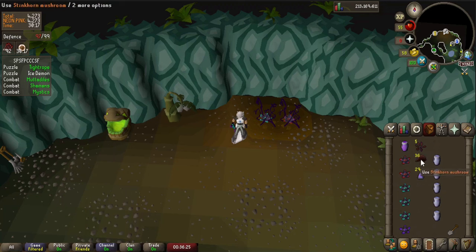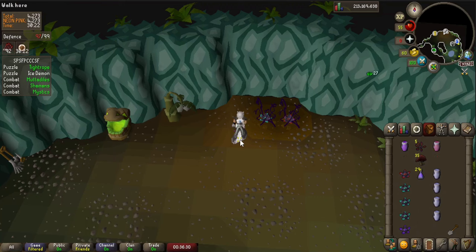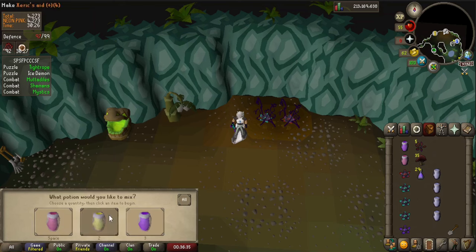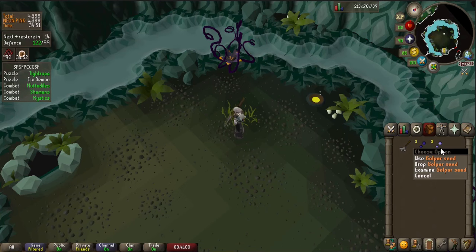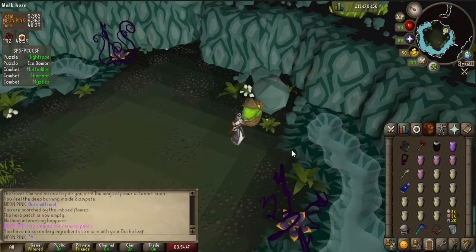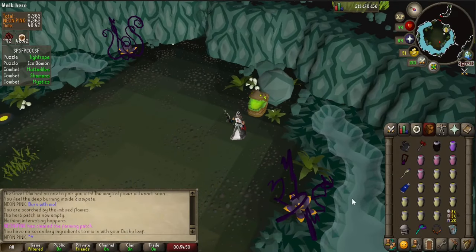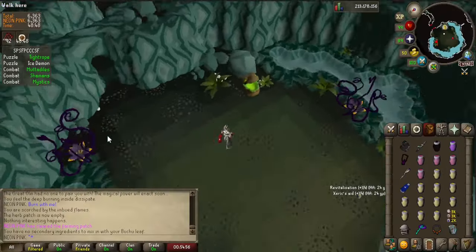Buchu plus Xerician fabric makes prayer enhancers, which regenerate prayer over time. Buchu plus mushroom makes revitalisation potions, which are just super restores. Buchu plus endarkened juice makes Xeric's aid, which are saradomin brews. If you didn't get any seeds or forgot to pick them up, you can rake the patch at the entrance to Olm to find some. This is what your inventory should look like before heading to fight Olm. I put my range gear at the bottom because you'll only need it in the last phase. You won't need your pickaxe, salve amulet, or crossbow. Don't forget to bring your rune pouch — this is where it'll come in handy.